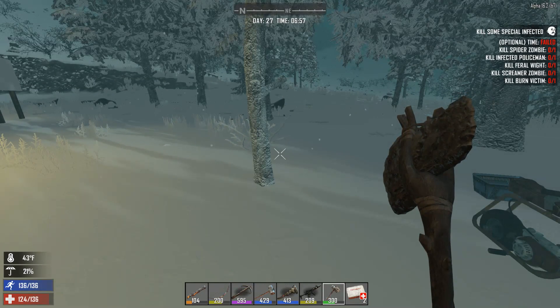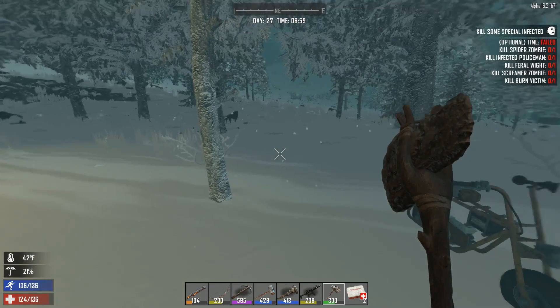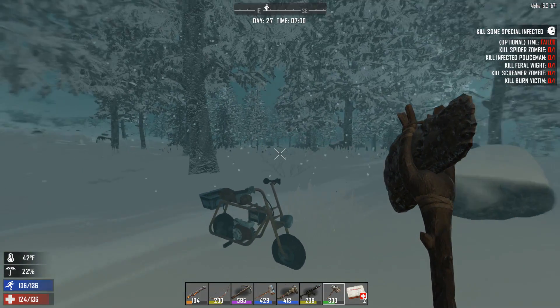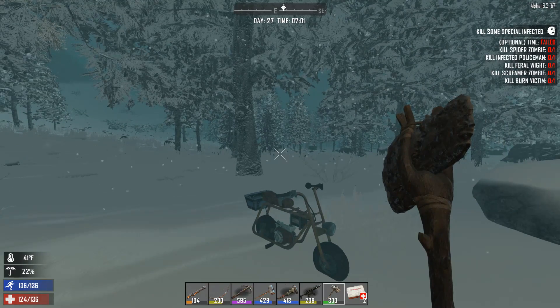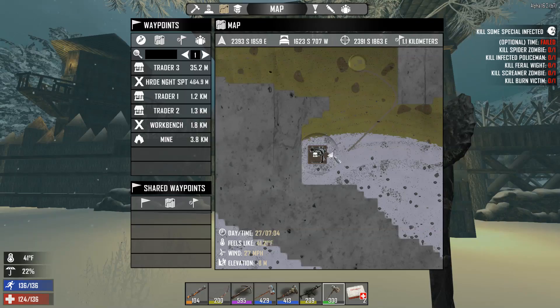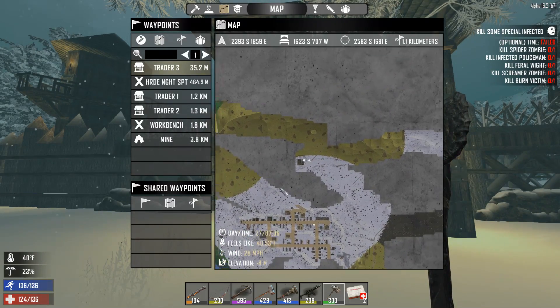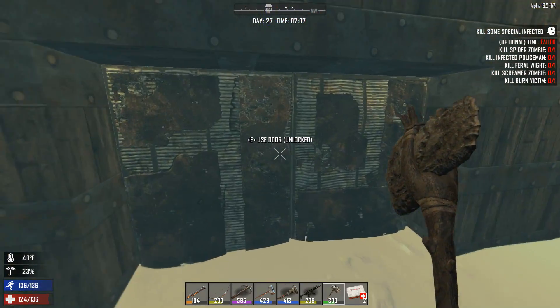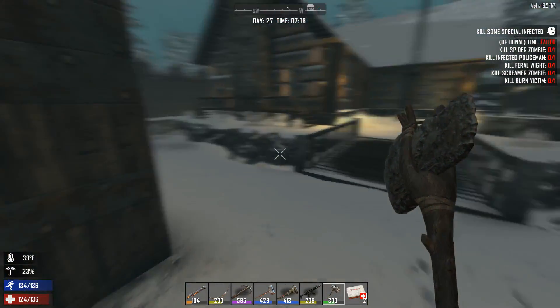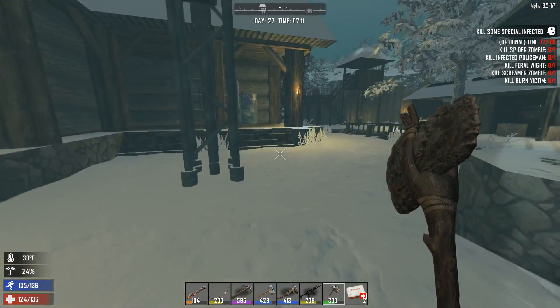Hello everyone, my name is Noah and welcome back to 7 Days to Die Alpha 16 Season 2. On my way to the traders I came across something big — I found another trader. It was apparently right beside the town, pretty well hidden since it's right in here, but here's another trader.